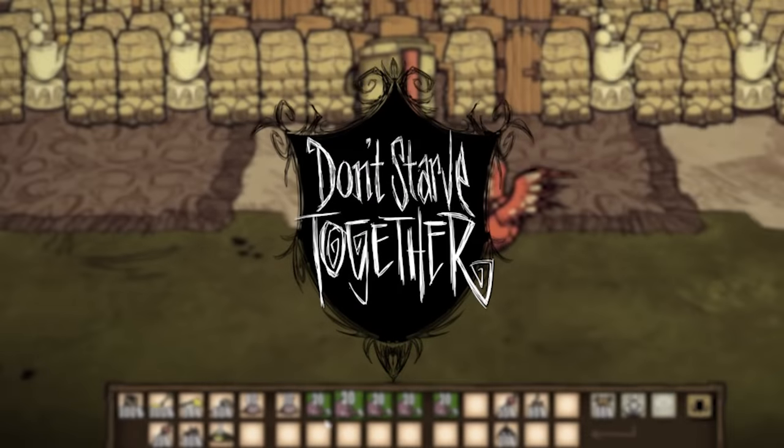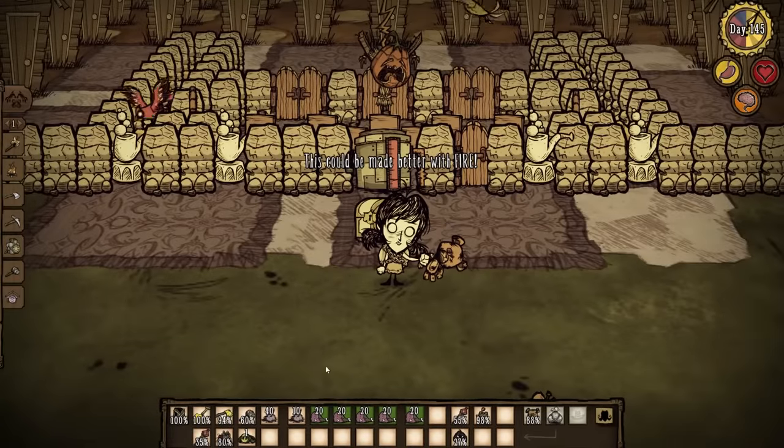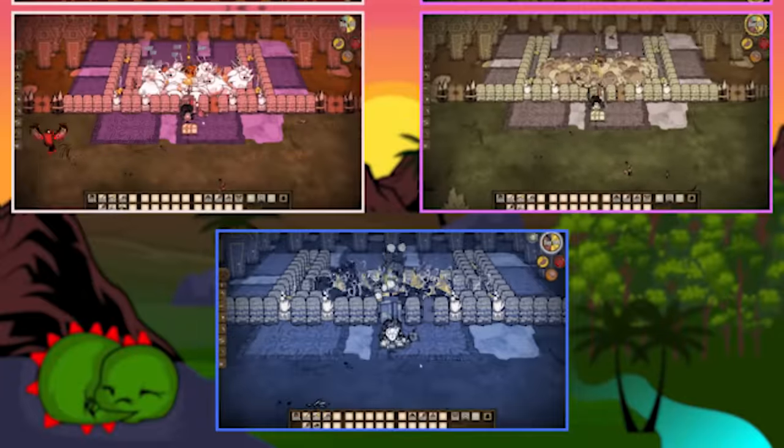Don't Starve Together is the game, and the aim? I mean, it's literally in the name: do not starve. This fire farm is insane because you can put any creature in the fire farm — such as bunnymen, pigs, werepigs — and it works with all of them.